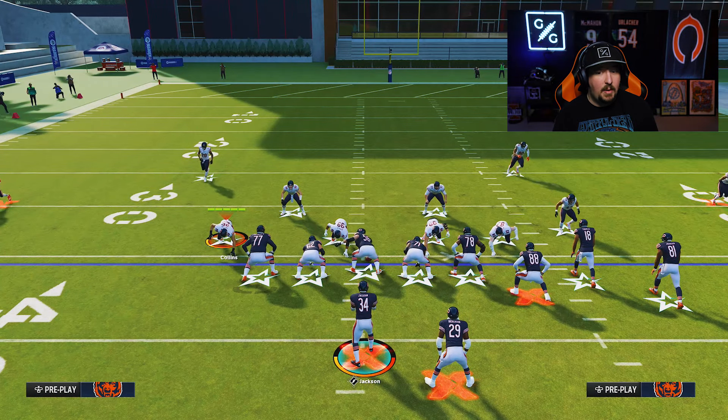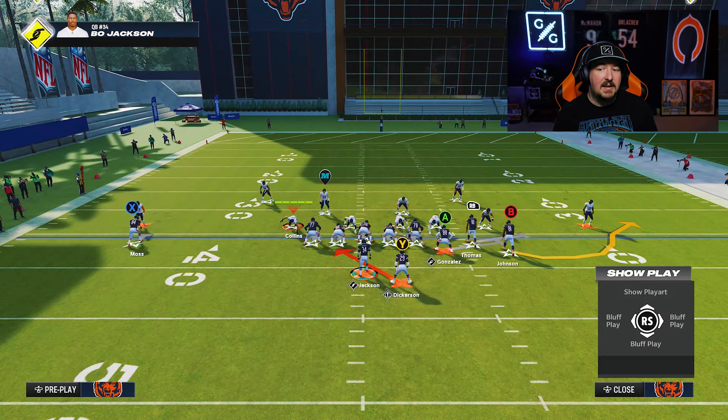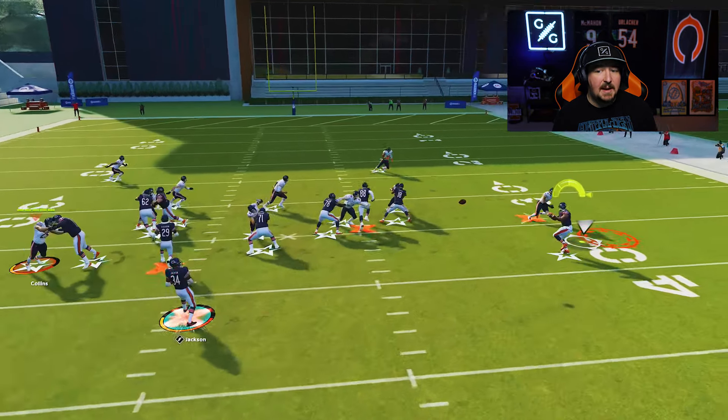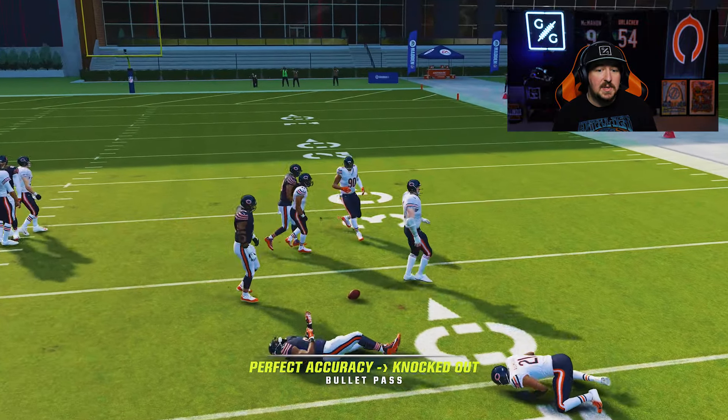The cool thing about baseline and press with a hard flat is that if they decide to go ahead and throw this, it will be played nearly every single time. And if you guys have a flat zone knockout, this will never be a catch. In fact, there'll be a lot of times where you actually intercept it altogether.